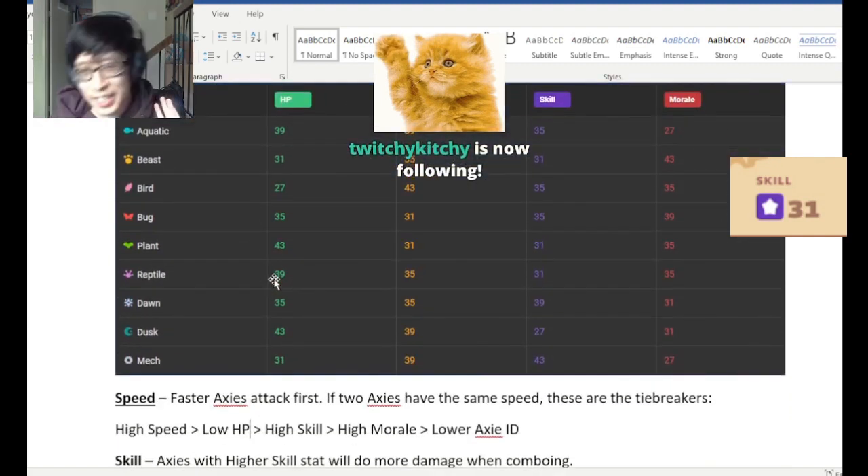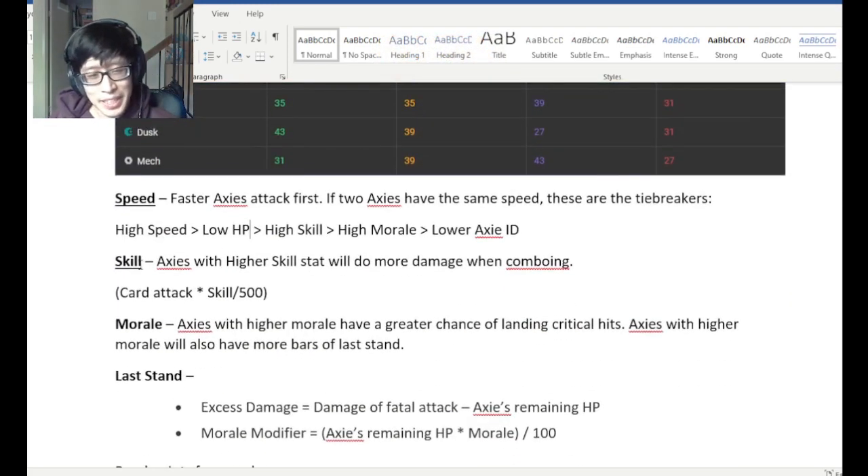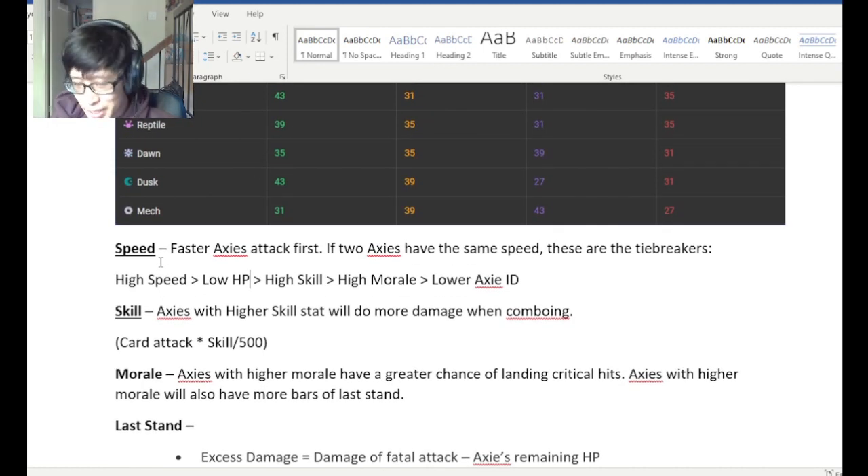Let's talk about skill. Skill is oftentimes kind of a meme now. Essentially, Axies with higher skill will do more damage when comboing. So what does comboing mean?